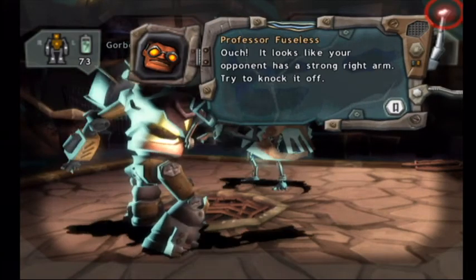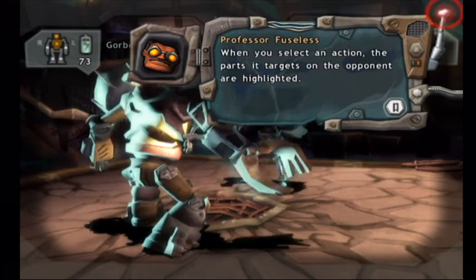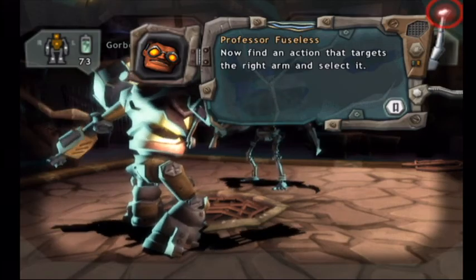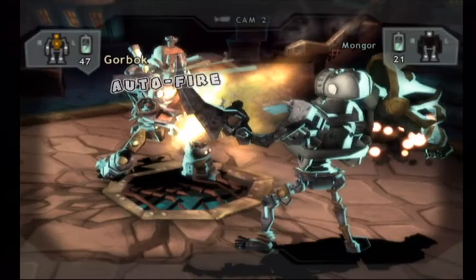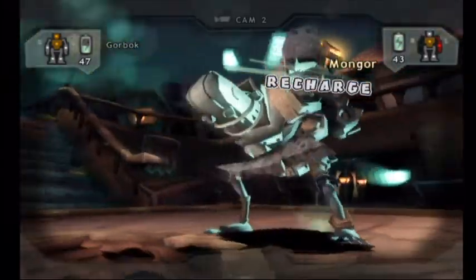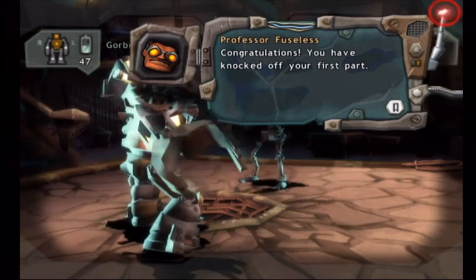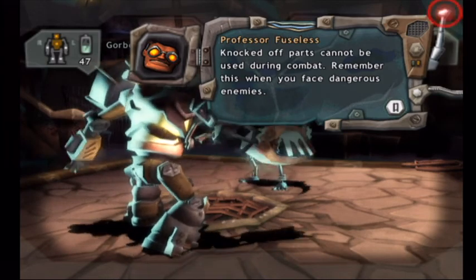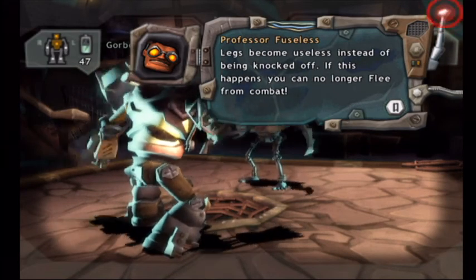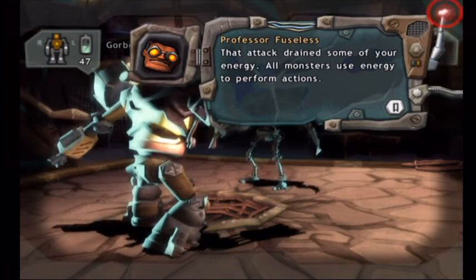Ouch! It looks like your opponent has a strong right arm! Try to knock it off! When you select an action, the parts it targets on the opponent are highlighted. Now find an action that targets the right arm and select it! You have knocked off your first part! Knocked off parts cannot be used during combat! Remember this when you face dangerous enemies! Legs become useless instead of being knocked off! If this happens, you can no longer flee from combat!